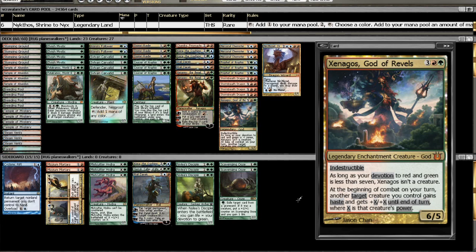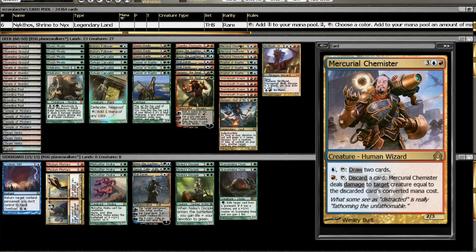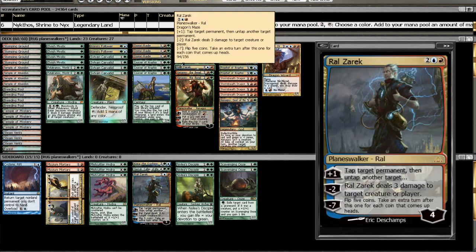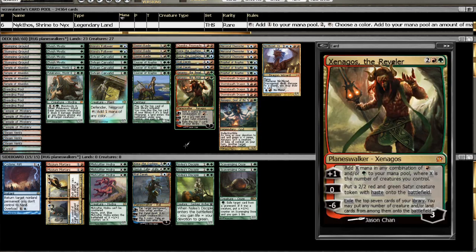We're going to stick to RUG colors this week, as I'm in love with this color combination. This one is not going to be an Unexpected Results list — it's going to be an actual RUG Planeswalker list. This idea started from an email from a fan named John Fritz, who wanted to do an Illusionist's Bracers deck with Kiora's Follower and Mercurial Chemister. Although I do absolutely love the idea, as I was brewing and playing around with it, I found Illusionist's Bracers were a little bit weak. The best thing I found myself putting it on was a Sylvan Caryatid, and it just wasn't that great with the amount of targets.